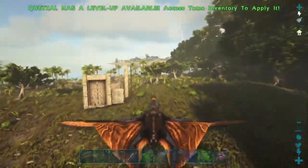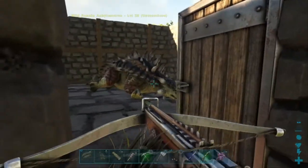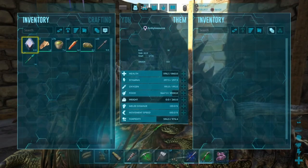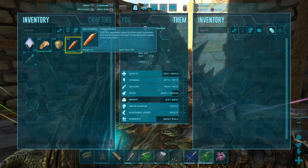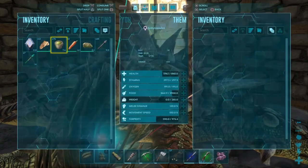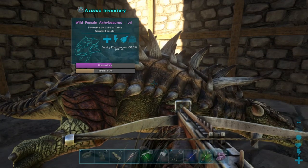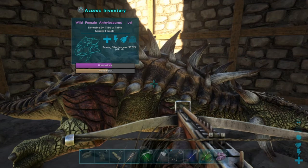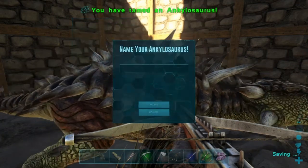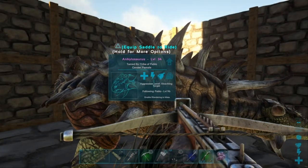The modifications are done — dino gate, one extra wide, plenty of room in here. This guy's fairly hungry, but it's not the highest level so we'll just risk it that it might fill its food bar and then not want to take any more. I think that's going to do it — and there we go, our first Anki, female too, so we can get some eggs.